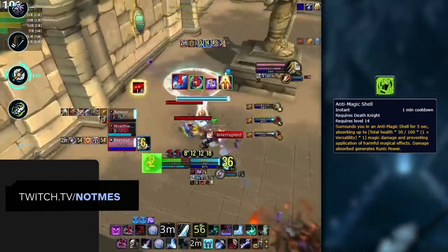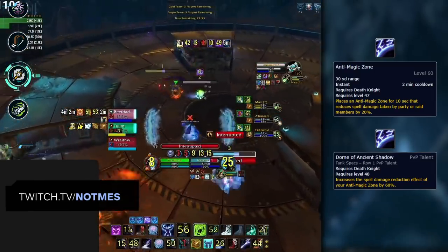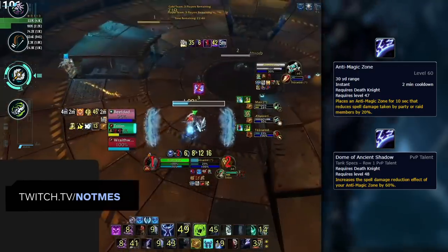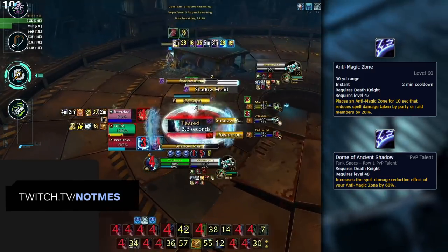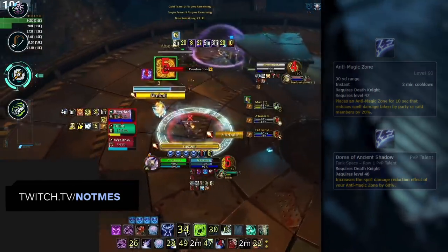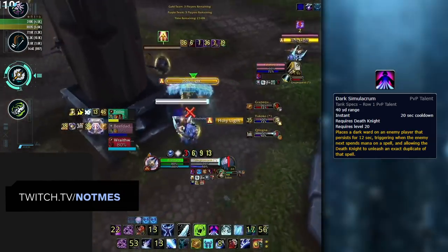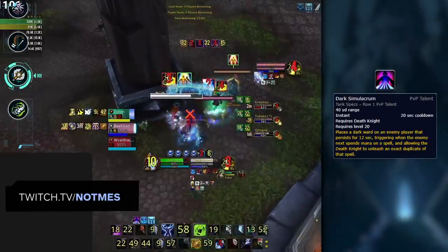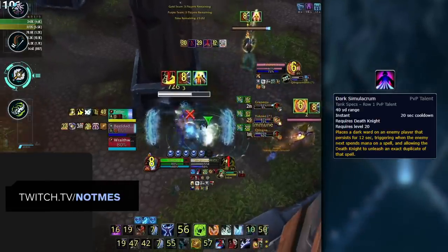Anti-Magic Zone was made baseline for DKs in Shadowlands and reduces magical damage taken by 20%. DKs can spec into Dome of Ancient Shadow to make AMZ feel almost like an immunity to magical damage, but at the cost of other important PvP talents. Much like with Power Word Barrier, mouse over the first AMZ a DK uses to check what percentage it's reducing magical damage by — to know if it's actually a huge cooldown or not. Another important debuff to look out for is Dark Simulacrum. When applied to the DK's target, it steals the next spell they cast that costs mana, allowing the DK to steal anything from Polymorph to Divine Shield. Track this and avoid letting a DK steal important spells once you've identified they're playing with it.